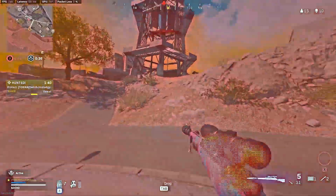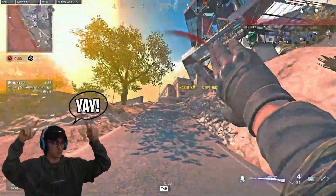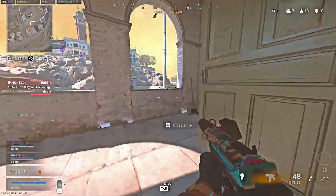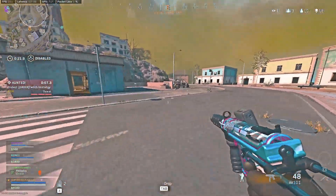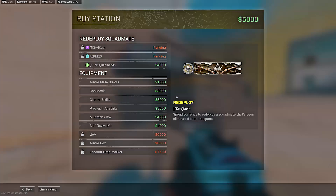Where this build really shines is in heated situations — when you're versing a team, someone's shooting back at you, and you need to get that quick shot off. This guy gets me off guard, I do a bit of movement, and then we pull off the snipe and get him out of there. In this situation I'm buying my friend back and I'm getting held at the buy station, but because this sniper is so good in heated situations I can quickly peek and take him out.